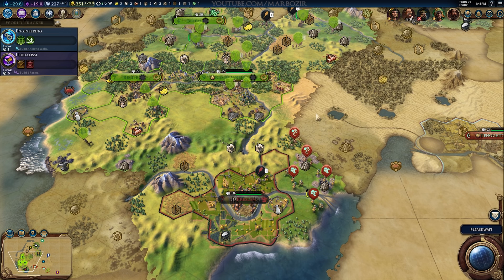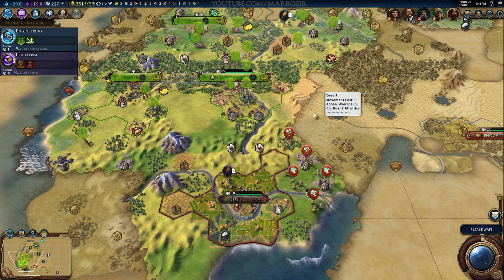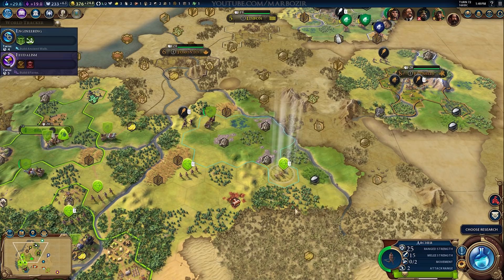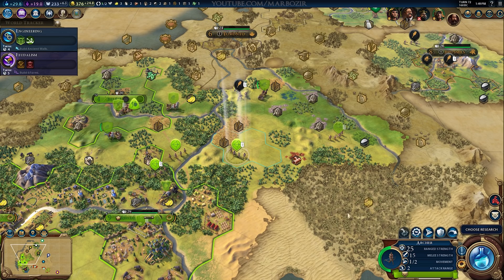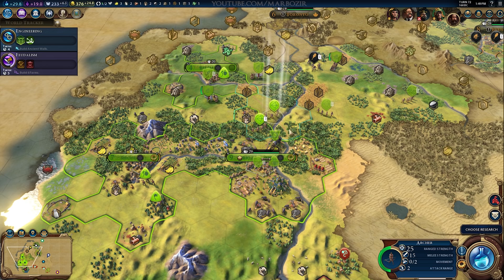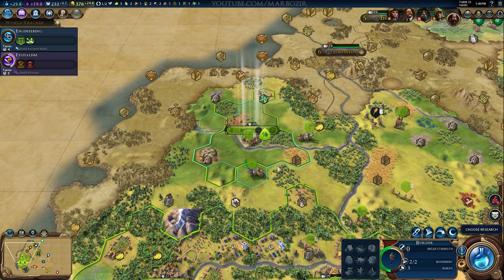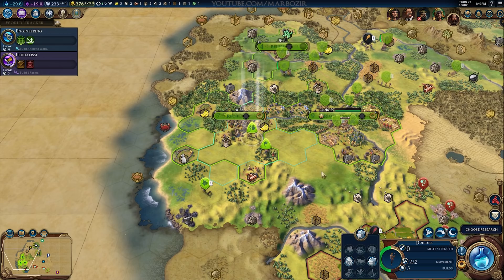We're about to finish Engineering, which means we can build a catapult or two. That was pretty much my plan before attacking Monty — because again, my plan is to go for Tenochtitlan. He will actually attack a city-state because he's bored apparently, which is good for me in a way because his units will be slightly out of position. But we still need quite a lot of upgrades, and at least wait for one catapult. I also still need the upgrade to a knight, and definitely need a stronger army because this is not enough units to take a well-defended city.